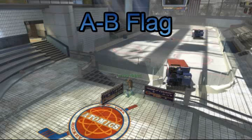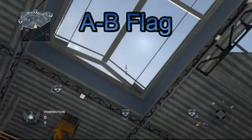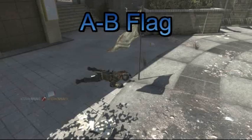Start off with Domination, A to B flag — both of these are in the stadium. Jam yourself between the two railings, aim as high as you can up in the air. Get it between the two rails in the roof and it'll land straight in the middle of B flag.